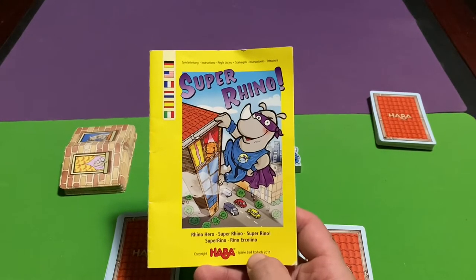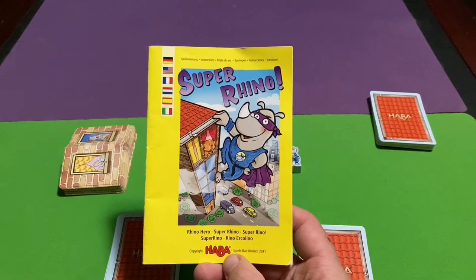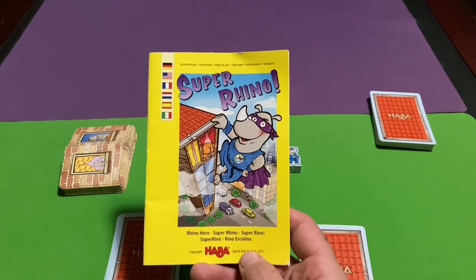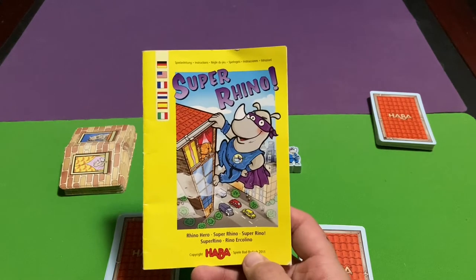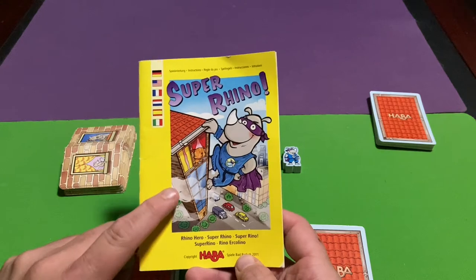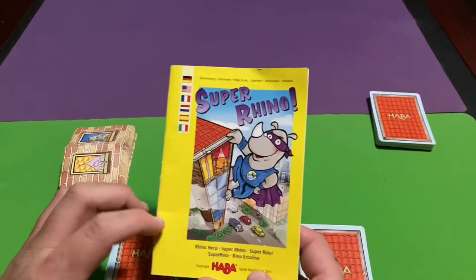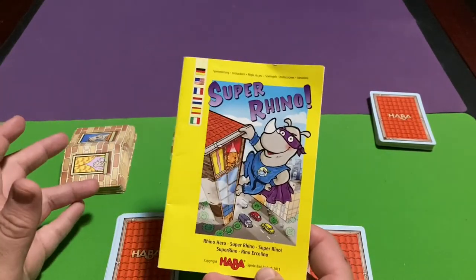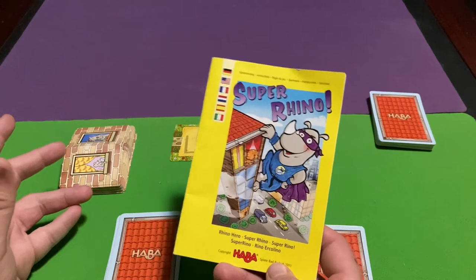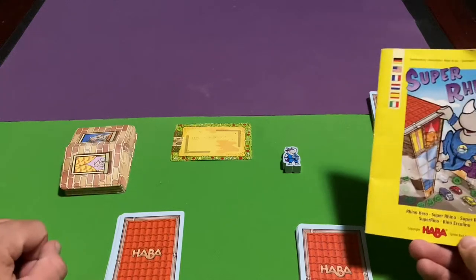Welcome back everybody. For this video I'm going to show you how to play Super Rhino. This game is definitely a kids game by Haba Games, and they do a lot of kids games. But just because this is a kids game does not mean as an adult you won't find it very enjoyable, because in this game the object is basically to build a tower — a big huge tower in the city as high as you possibly can. It's a very dexterity game, so just about anybody will enjoy playing it.